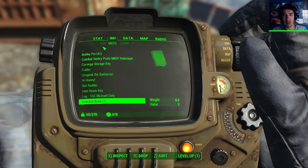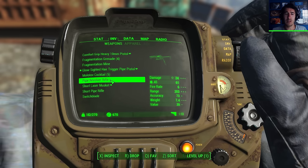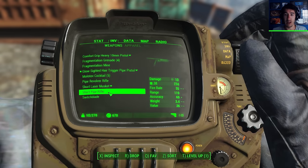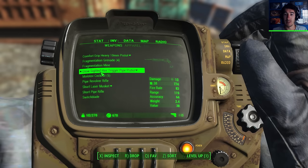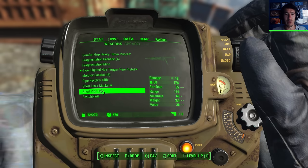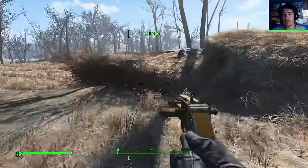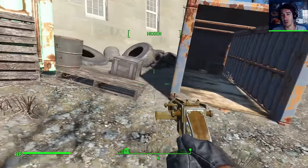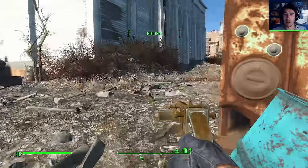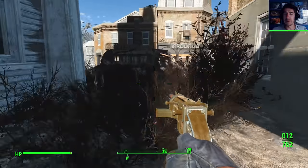Now those weapons I picked up - should I be using one of them quickly? This uses .45 ammo - the pipe revolver rifle. Short pipe rifle, fire rate 55, damage 13. This is damage 13, fire rate 83, range 119. I don't know why I'm using this weapon to begin with. I should start buying ammo from vendors so that when I need it, I'll have it. I'm talking about real ammo now, not this.